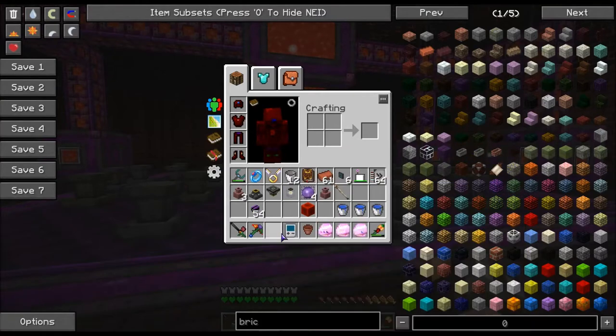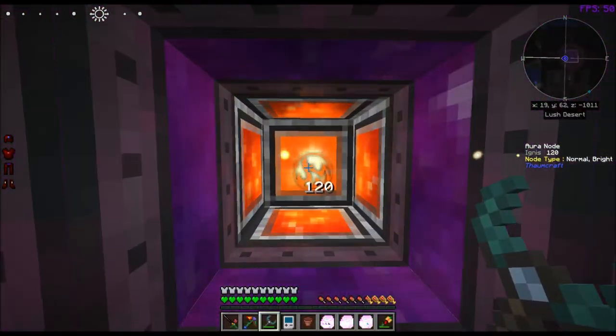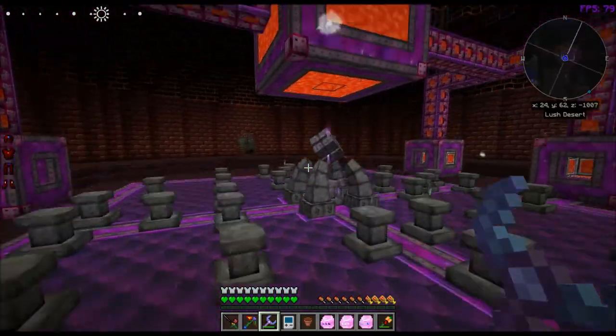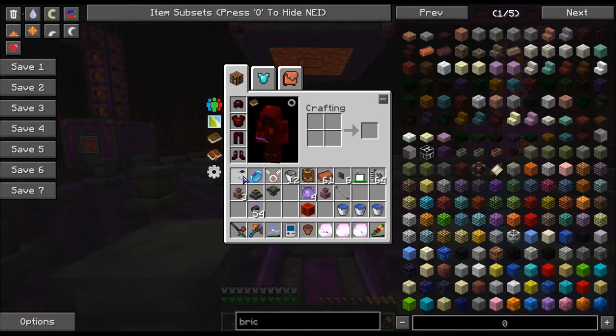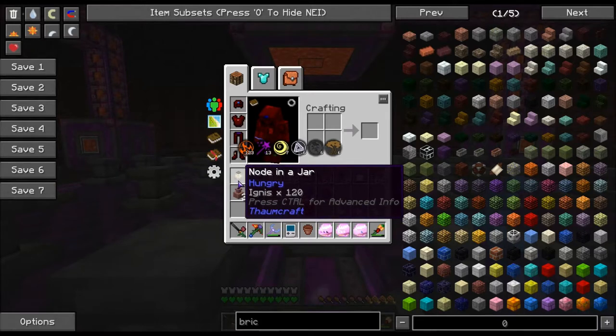I'm actually going to take this node here that I made, and I'm also going to show how to make nodes today. The reason we're taking that one is because I created one for this episode, and then I looked at it and I was like, whoa, I created a hungry node. I'm happy about that because those are super rare. So instead of having to run all around the world trying to find a hungry node, I can actually just use this one.